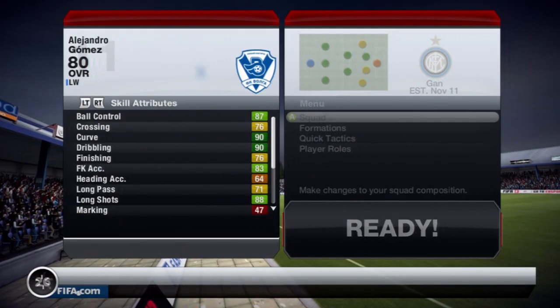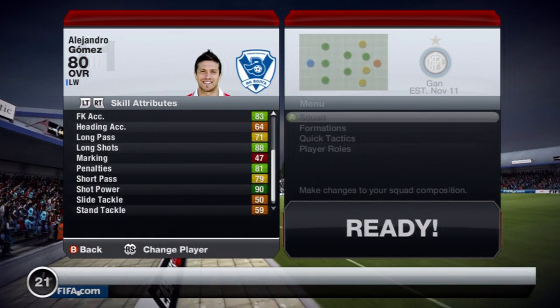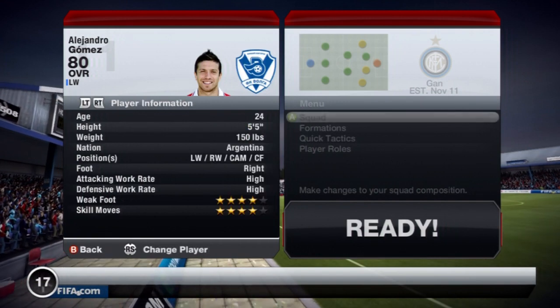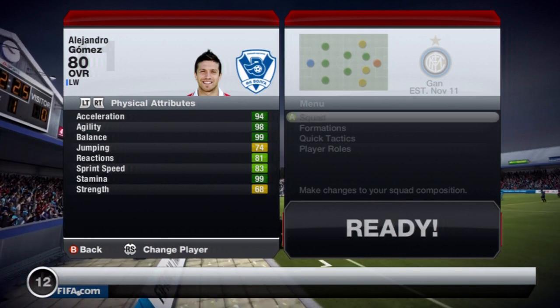Here they are — as you can see he's got 90 dribbling, 90 curve, 81 penalties, 90 shot power, which is awesome for long shots, and he's got 85 long shots, four-star skills, four-star weak foot, and 94 acceleration. That's insane.